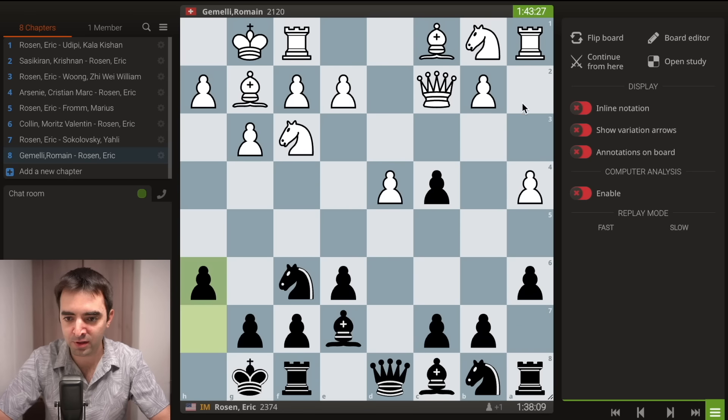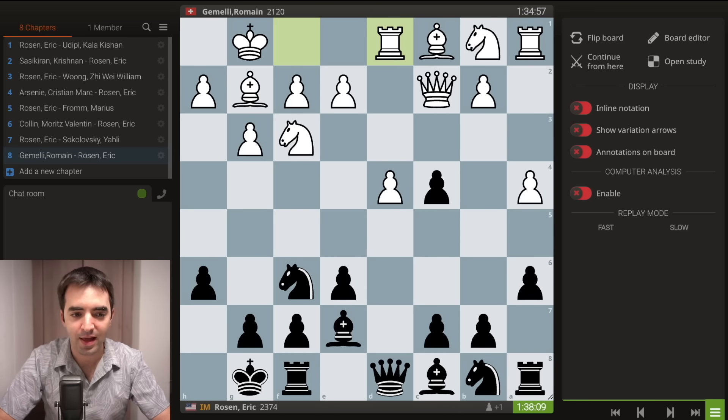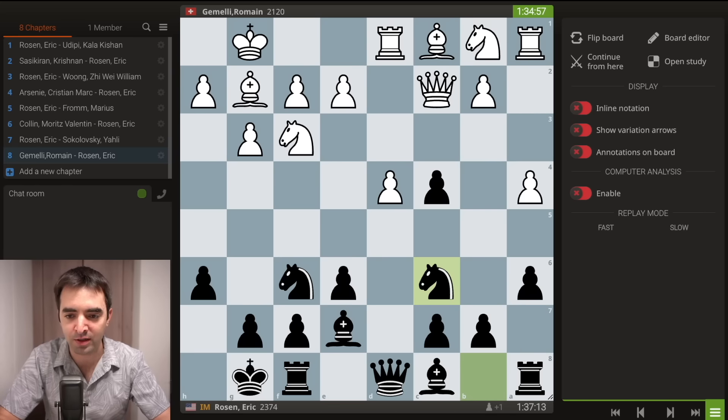After a bit of thinking from my opponent, he played the move rook to d1. I was still prepared here, because Sashikiran actually had a game with this move. And I played knight c6 relatively quickly.